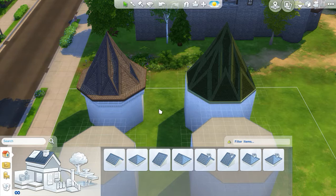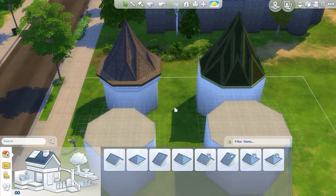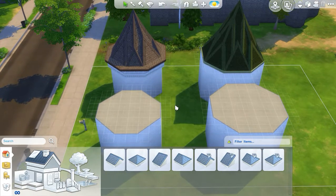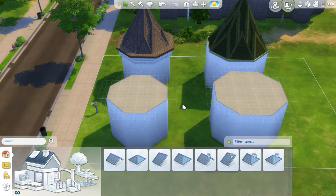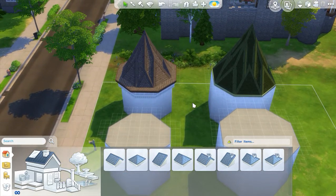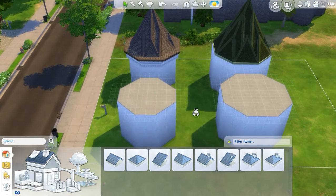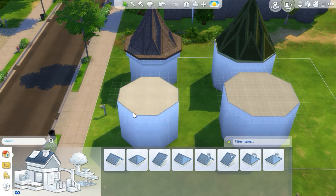As you'll see if you've watched my tutorial on how to build domes, most of the methodology for building a conical roof piece is going to be the very same — it's just that we're going to forget about making the pieces concave or convex. I'm going to show you how to make two conical roof pieces: one is an octagon with a diameter of 6, and one is an octagon with a diameter of 7. I prefer the diameter-6 because all of the sides have even numbers of wall panels, and as we go through the tutorial you'll see why that can be important.